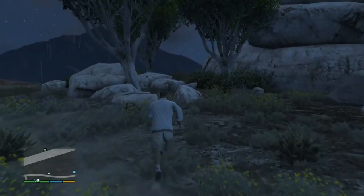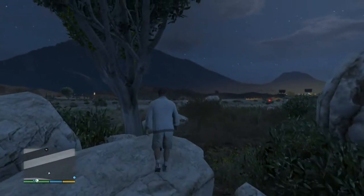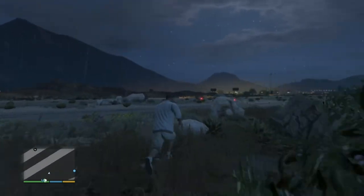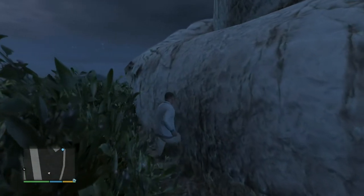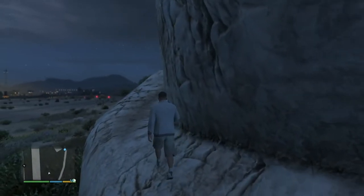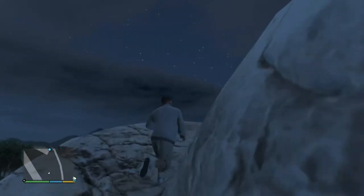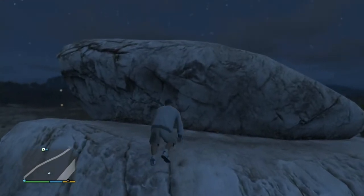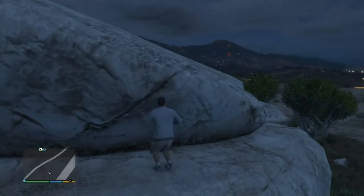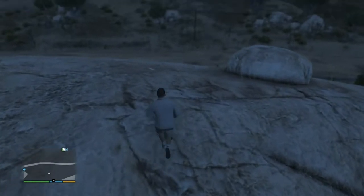The letter fragment is on top of this rock formation that you can climb up on and get to. It's not that hard. When I do letter fragments and even spaceship parts, I like to use a helicopter. It's much quicker to get around, and you don't have to do a lot of driving or a lot of climbing — you can just land on some areas where the letter fragment is. This letter fragment is not that hard to get to. You can climb, and you see how I'm doing it. Franklin gets up to the top here, and there is the letter fragment.